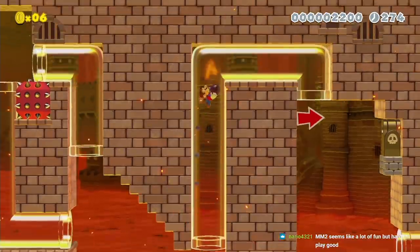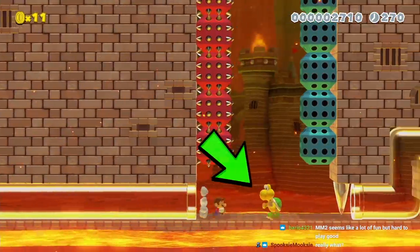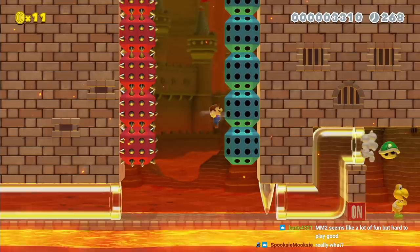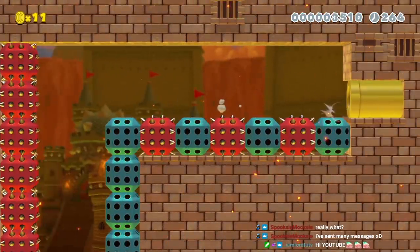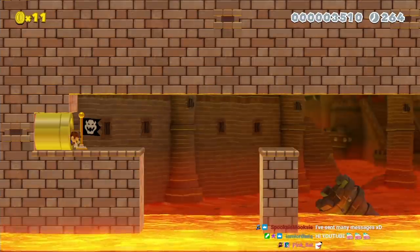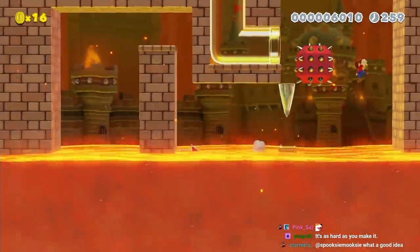After going through the pipe, I blow up a brick so I can use this bullet blaster as a platform, and now I kick this shell to hit the on-off switch so the spikes keep switching. I wall jump up the spikes as fast as possible so I can enter the pipe as the spikes deactivate. This second segment of the level is essentially an autoscroller, so I'll speed it up a bit, but there's a shortcut later on to skip some of it.